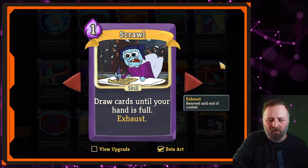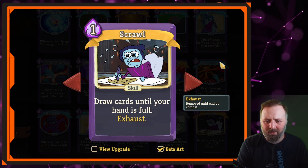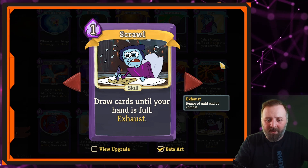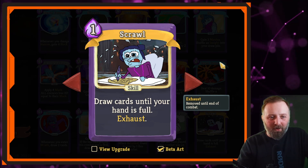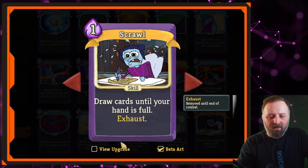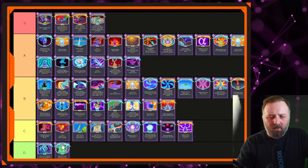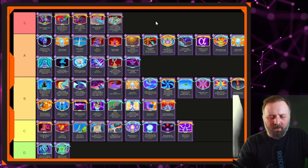Scrawl — draw cards until your hand is full for 1 mana. I can't see any downside to this. Pick one up no doubt. I'd put this in S tier. Upgraded you get it for zero cost — even better, more mana to play around with. Yeah, I'll put it alongside Flurry of Blows up there in S tier.